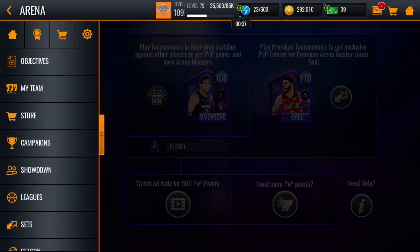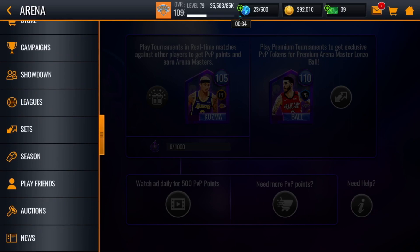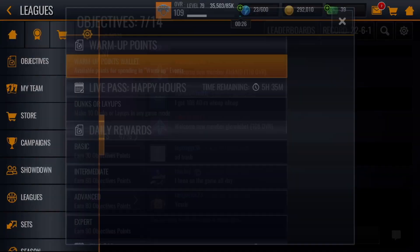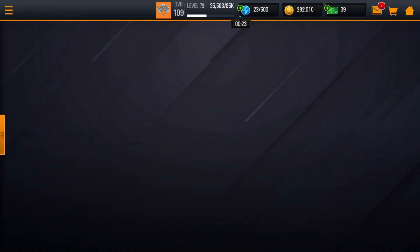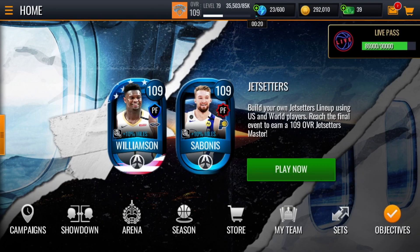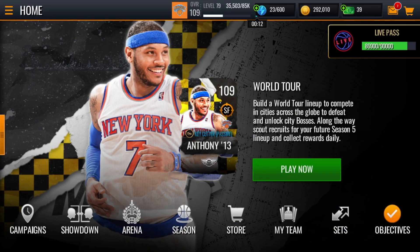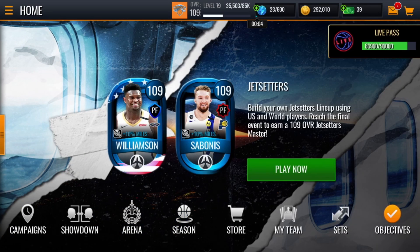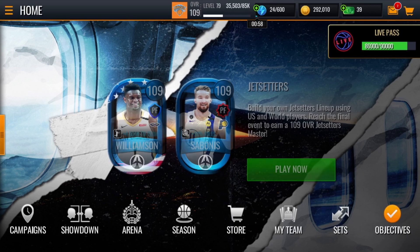Don't forget you can also get stamina bottles from the Leagues section. But the Showdown method is what you should go for if nothing else works. I have proof — if you look at my gameplay videos, literally after each quarter those stamina ads pop up. So you can see for yourselves. I'm just telling you what really works for me, and these aren't myths or theories — it's real stuff.